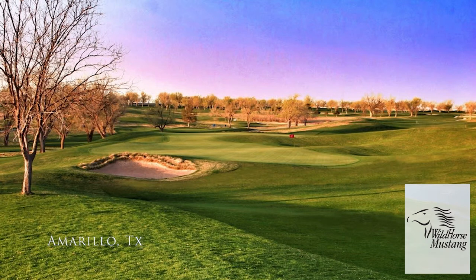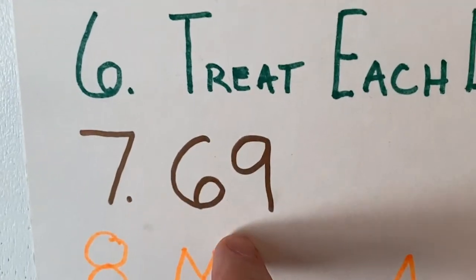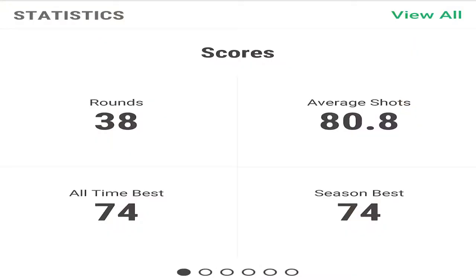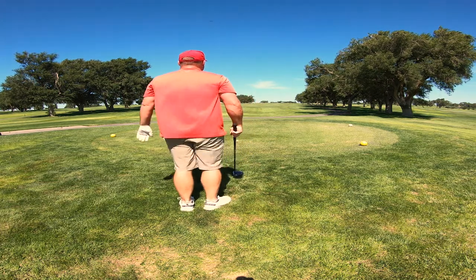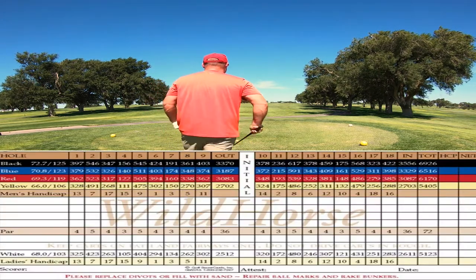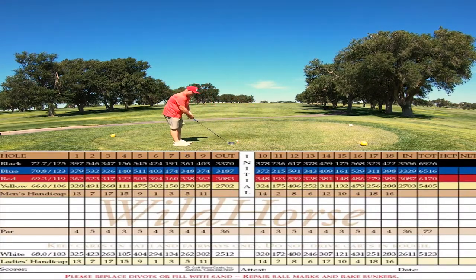Today I will be playing the Wild Horse side at Ross Rogers Golf Course. Every year I set goals, and this year was to shoot an under-par round. It's August, and my lowest round of 2021 is a 74, twice. So I decided to have some fun today and play the senior tees. The yellows play 5,405 yards. Let's see what I can do playing the cheater tees.